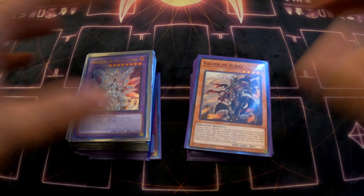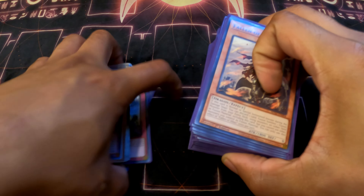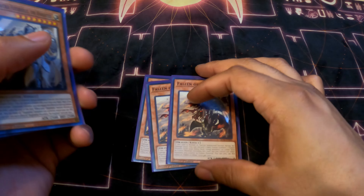A lot of you guys requested this after my vlog, so I'm just going to shoot straight into the list. You run three Following the Albaz — it's a really good card. When you normal summon him, you can fusion off the field or off your opponent's field.